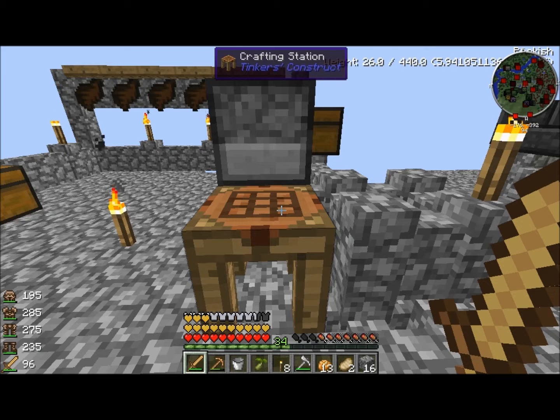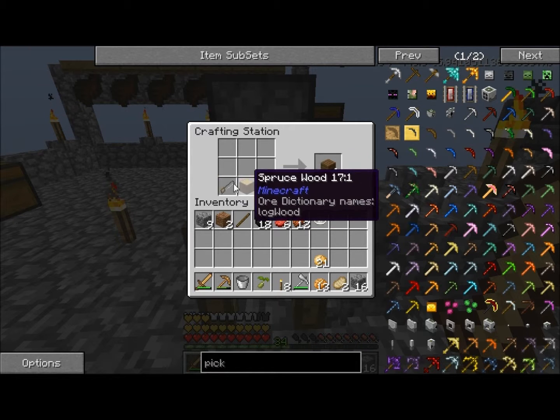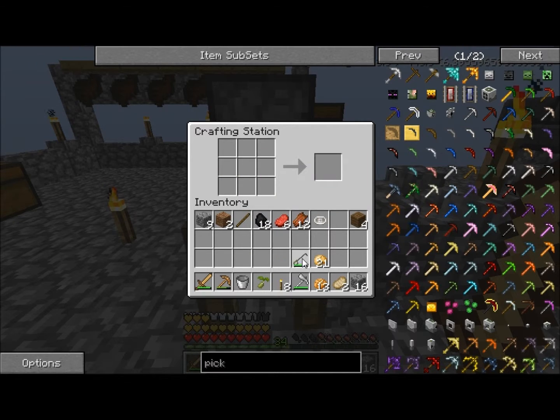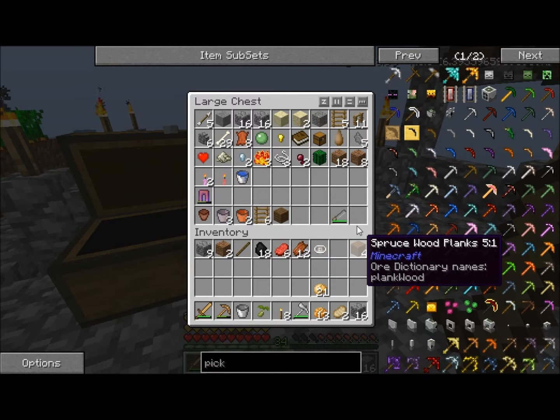By the way, at our crafting station — remember we made this iron saw — I couldn't figure out if I put it in the wrong spot it was cutting these logs wrong. But if you put it in by itself you get two planks, and if you put it in right it gives you four, so we can basically double our planks, which is great.